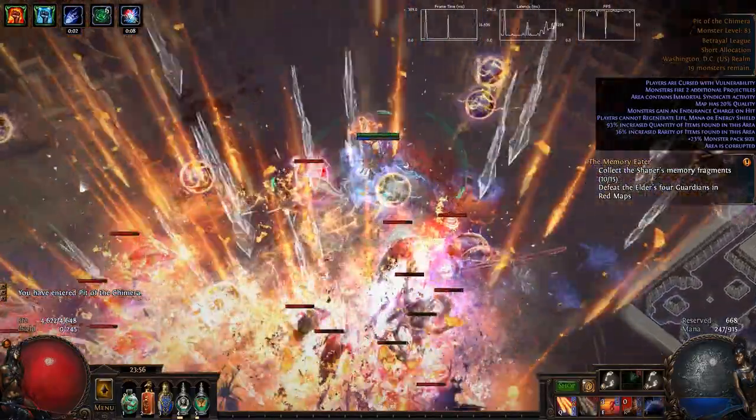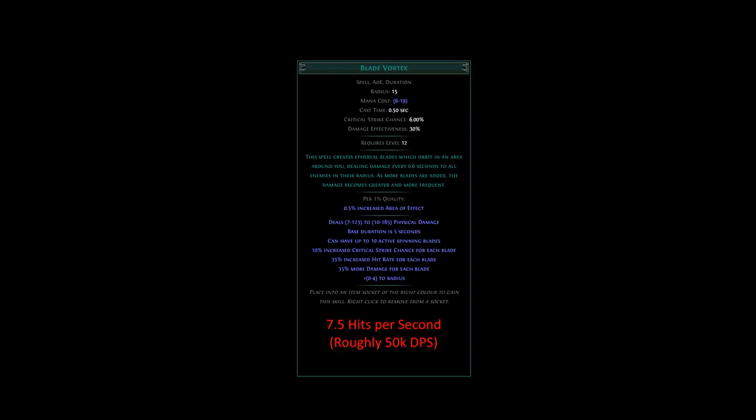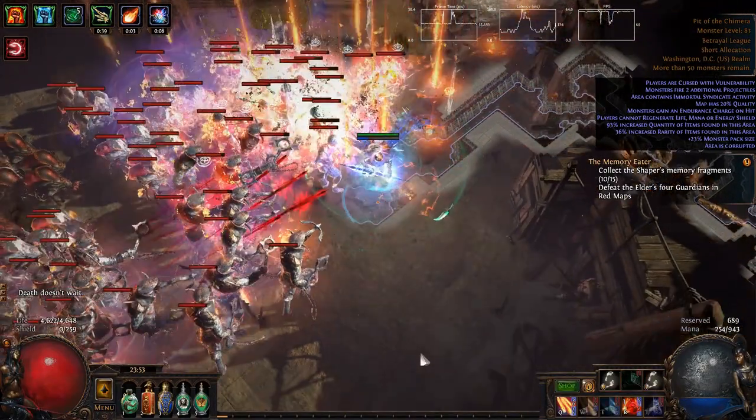Now we've actually gone a little bit too far. With this setup, large packs of enemies won't die quickly enough and our instance will eventually crash. We need something that reliably clears packs. A level 20 Cast When Damage Taken Blade Vortex setup does respectable damage, even without additional supports. This will kill the enemies closest to you, but not the whole pack.